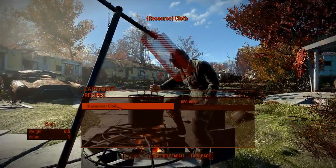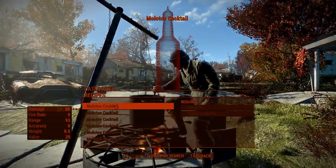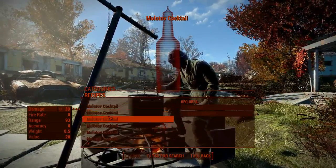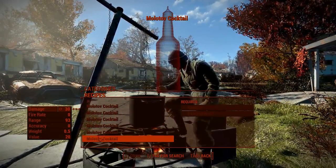Cloth: if you have razor grains, you can make cloth for your beds. Molotovs: there are many ways you can craft Molotovs. In case you have hard liquor, Hakol, and cloth or paper, you can make Molotov cocktails.